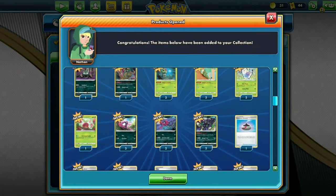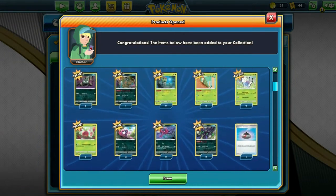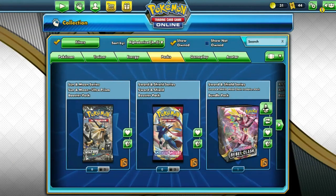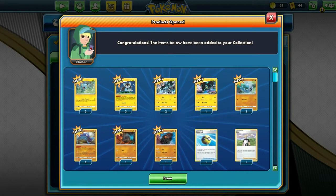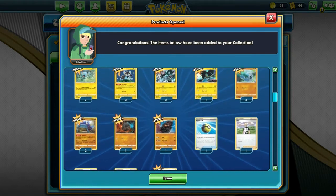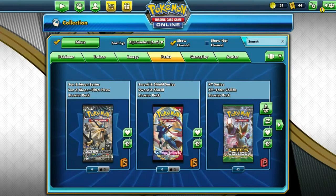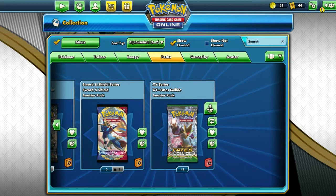Here's more of what you'd get in the pre-release kits: Turffield Stadium, Evo Incense, Caterpie, Garbodor — sure, cool. I don't like Garbodor. Luxray — that's cool. Barboach, Whiscash, some more Quick Balls, some Speed Lightnings — sure, we'll take it. Those'd be cards, so okay!